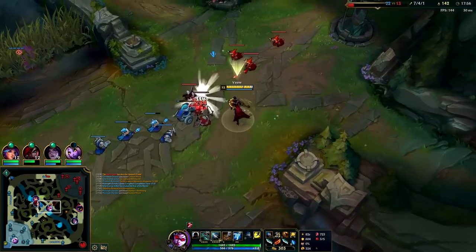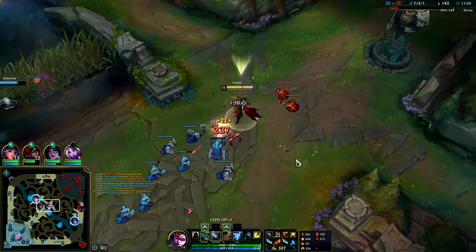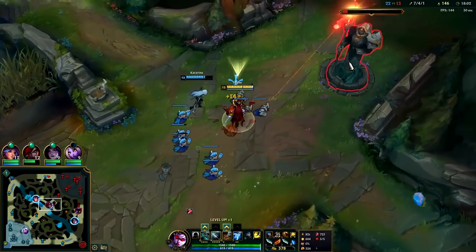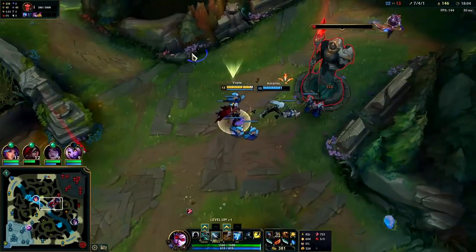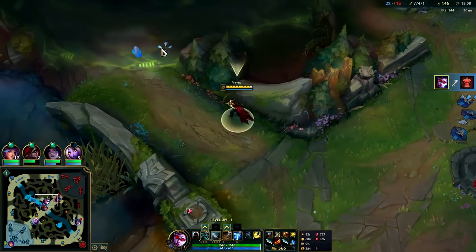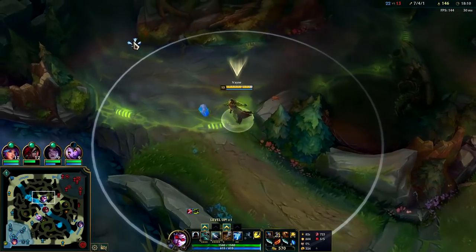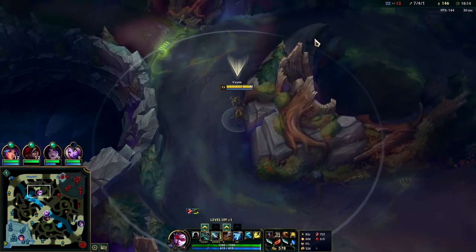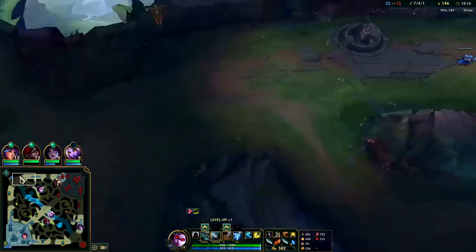Now that I have outer top turret we're most likely going to just take this one. You don't want to be too far up on the map when your teammates aren't pressuring, because then when you're the only one poking out you're going to get picked. So make sure the other lanes are of equal importance and equal spacing on the map.